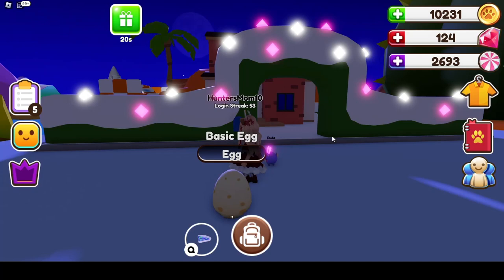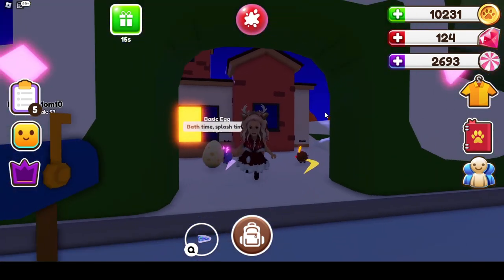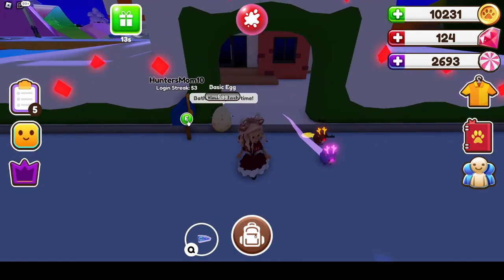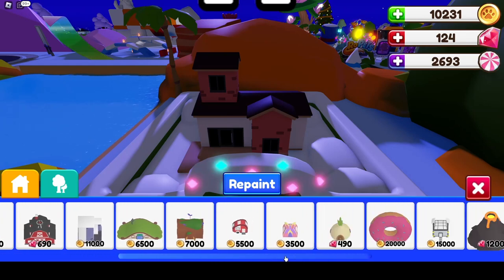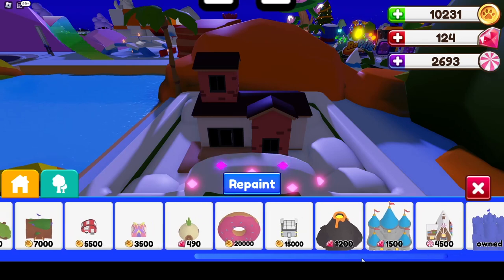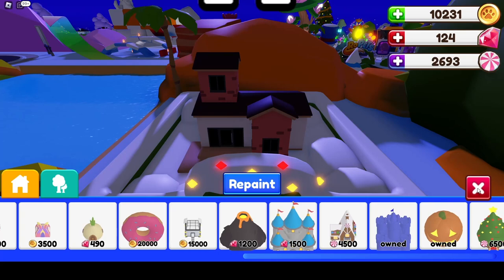I started doing the Christmas event already, but I will show you. This is like the outside of the house, which you have to pay for to get the upgrades. The basic house was this one down here. You can use regular coins — it's very easy to make money in this game compared to Adopt Me. They do have a holiday event where you can get a gingerbread house or a Christmas tree for your house.